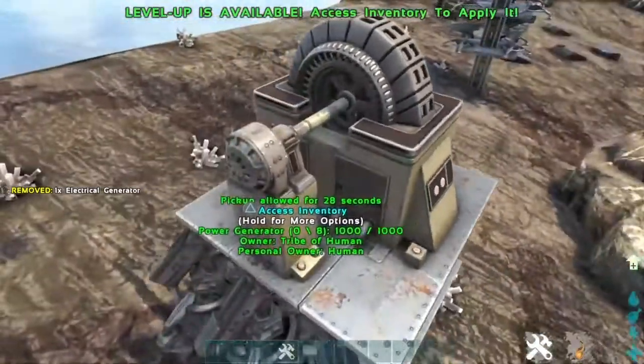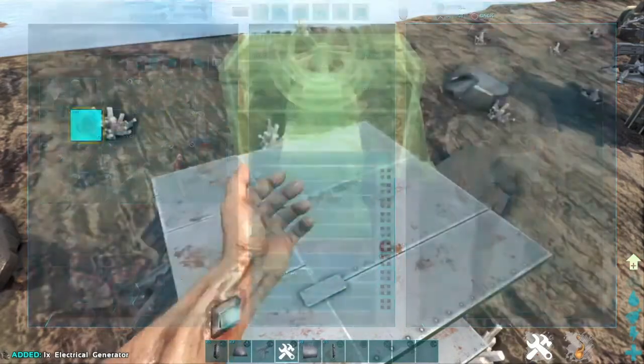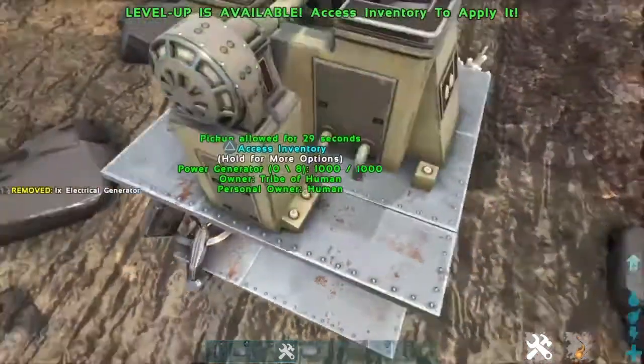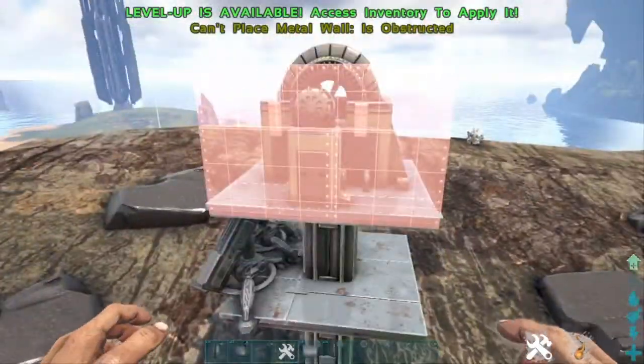Make sure that you have enough space in here so that you can put your wall and be able to close it. Because if you're not able to close it, it'll just say that it's obstructed, like this.